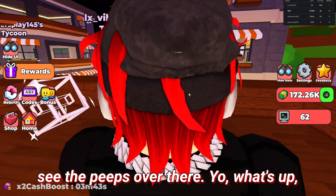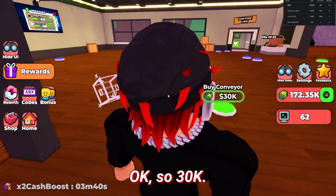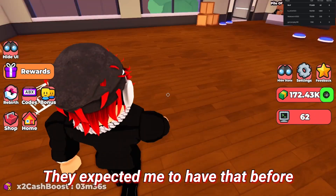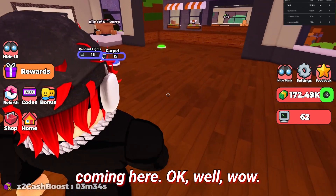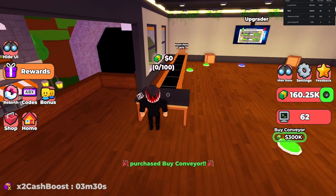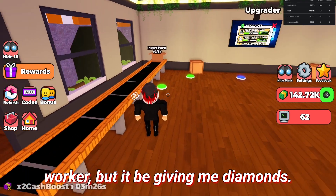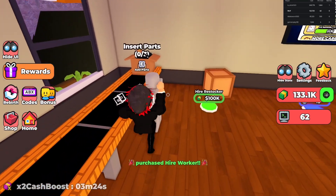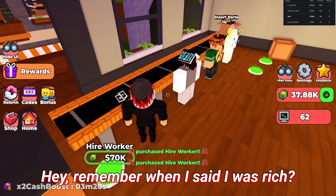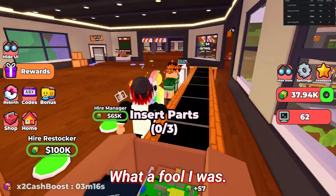Whoa, we can see the peeps over there — yo what's up! Okay so 30k, they expected me to have that before coming here. Wow, okay, please — I just spent 20k per worker but it'd be giving me diamonds. Hey, remember when I said I was rich? What a fool I was.